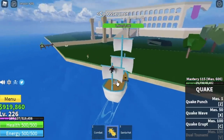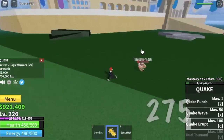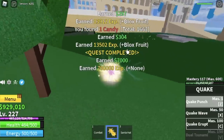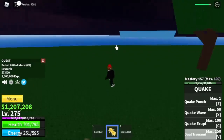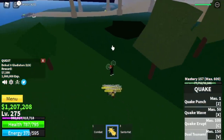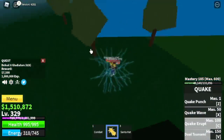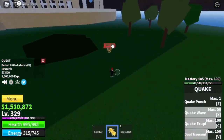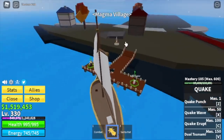Next up, at the Coliseum at level 225, Toga Warriors. Goal level here is 275. And after that, you can start grinding the gladiators. We've unlocked our last skill — Dual Tsunami. The damage is quite high and I really love how the tsunamis come crashing on your enemies. The goal here is level 330. And after that, Magma Village.